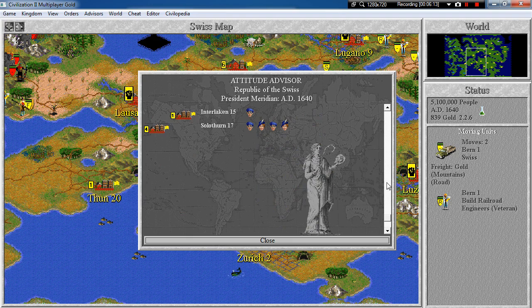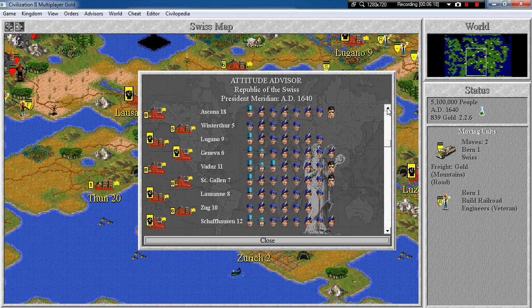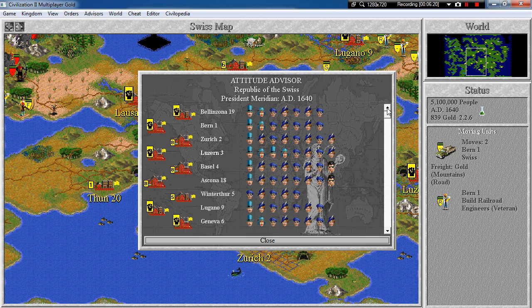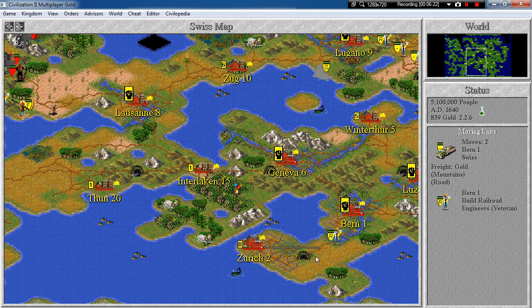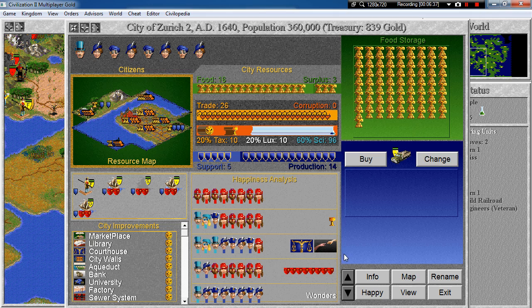How does it look? It actually looks very good — nobody is unhappy because of the luxuries. We have raised the luxuries because we want to grow the city of Zurich. Luxuries at 10 — we need at least half of the citizens to be happy. Currently it's not going to happen.